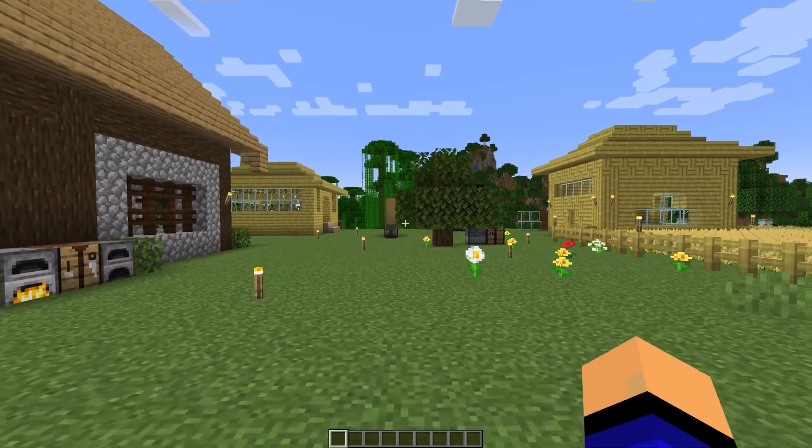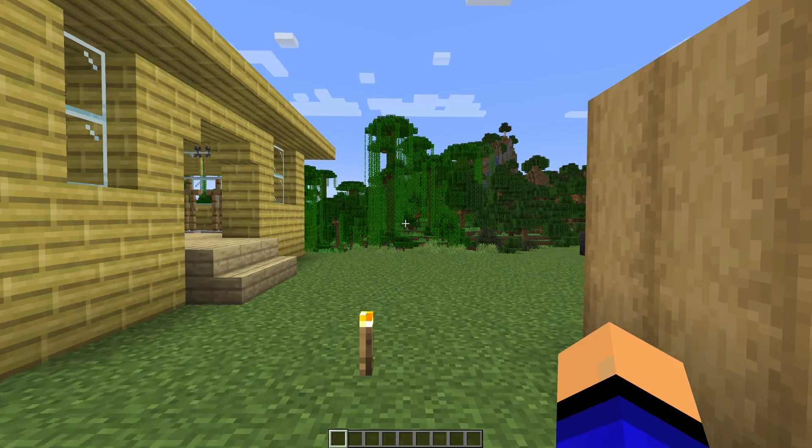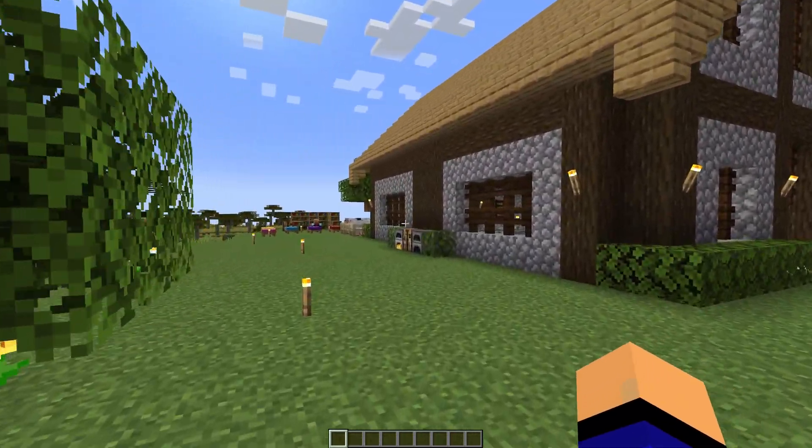Now, what if you want to toggle this on and off? If you're like me, sometimes I want to play Minecraft full screen, and sometimes I want to play in windowed mode. Well, in order to do that, Minecraft's really cool — you can actually press F11 on your keyboard.